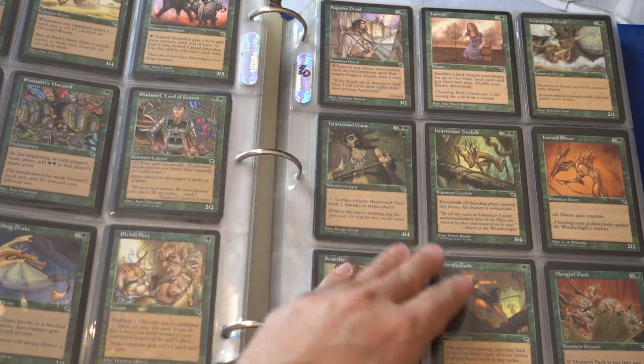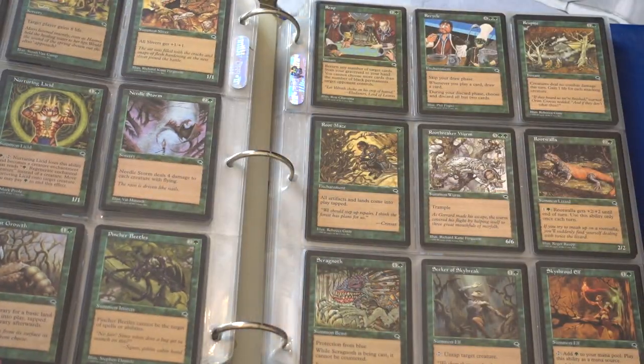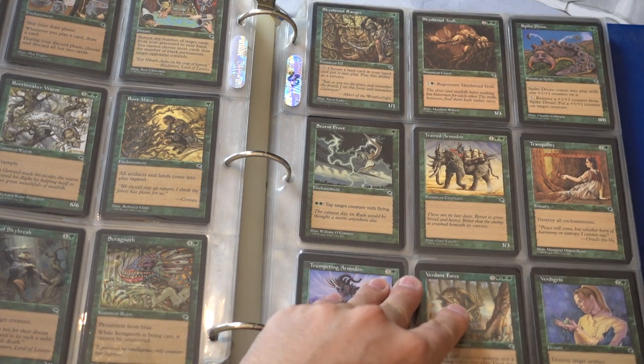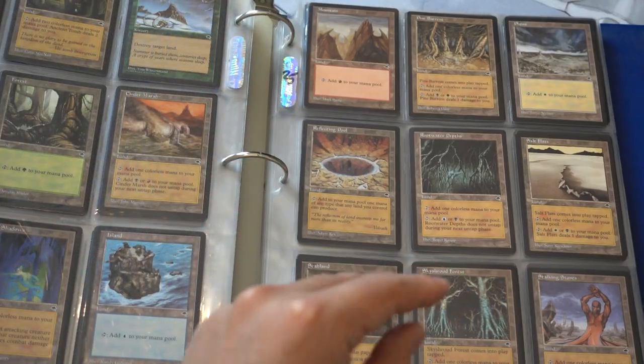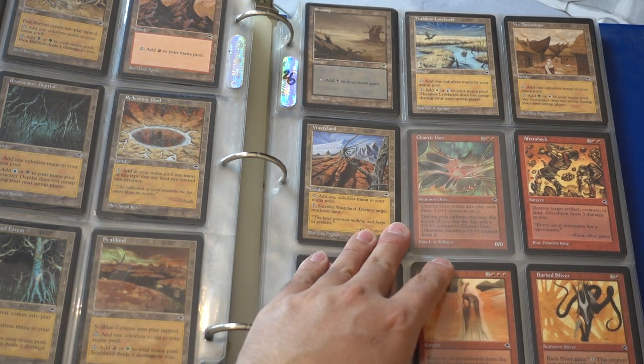Earthcraft is good. Lord of the Undead — Tempest is a huge set. I did not realize how big of a set it was. Root Maze, Recycle — lots of reserve list cards. Apocalypse Chime, Reflecting Pool. It's the whole set of Tempest. Wasteland.